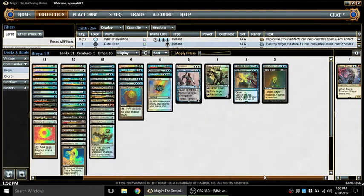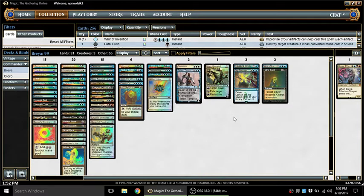So what did I put in? I put in Treasure Cruise and Dig Through Time. These cards are restricted in Vintage — that should be a tip-off that they're quite powerful. Now, it doesn't always translate properly. Restrictions in Vintage don't always translate because sometimes a card is restricted there due to interactions with the rest of the Vintage card pool that don't apply in other formats.